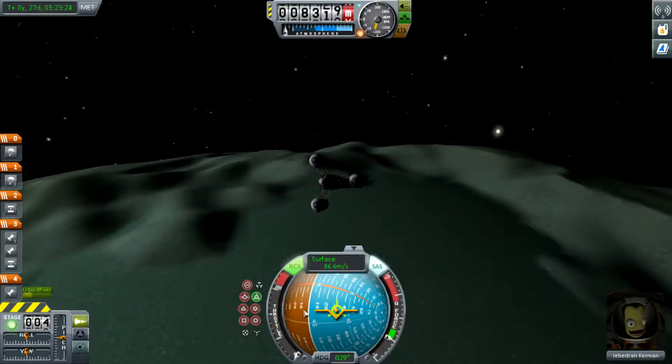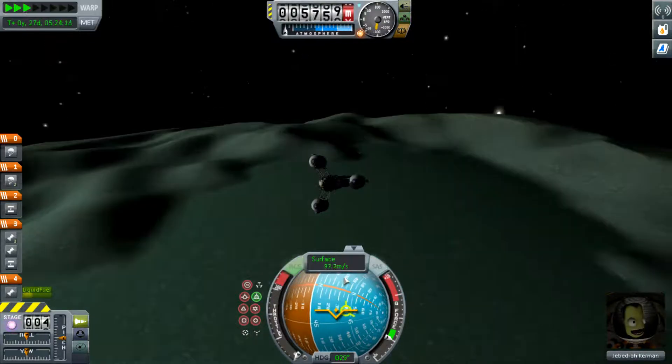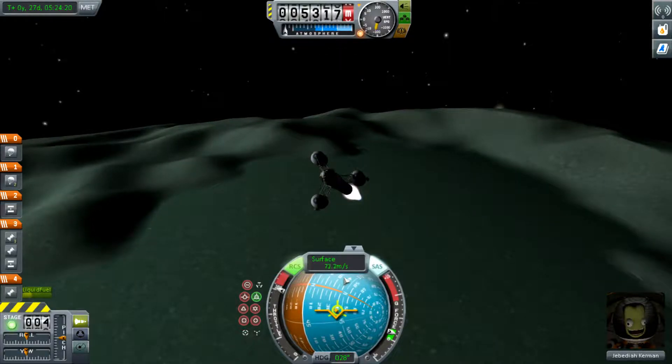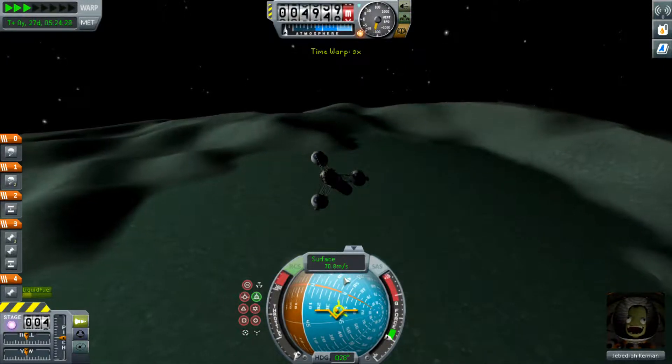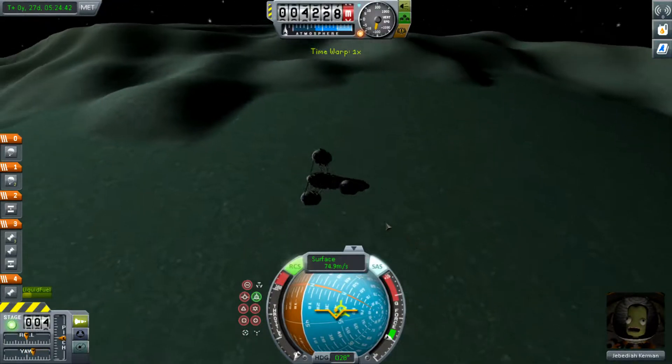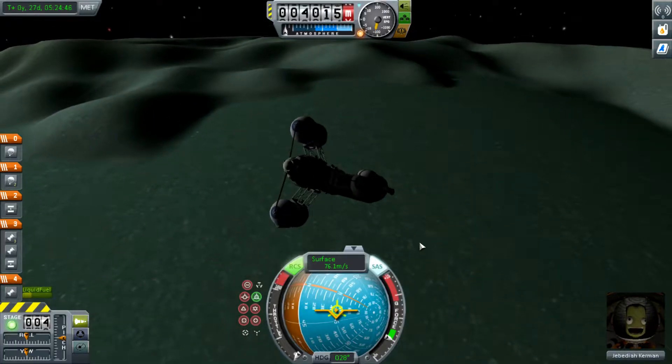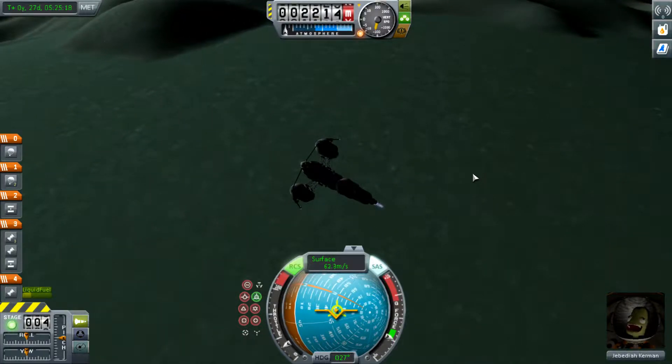Hold the green vector until it reaches Minmus' orbital path. Right, not there. Right, there. Boom. Once you have a maneuver that suits you, simply execute it by finding the blue ball on the nav ball — that's this thing. Just burn the engines at the appropriate time and wait till the green bar depletes, and that's it.